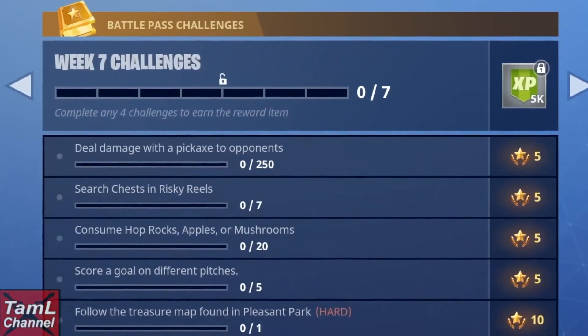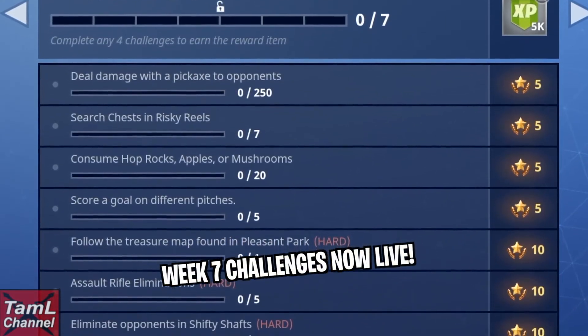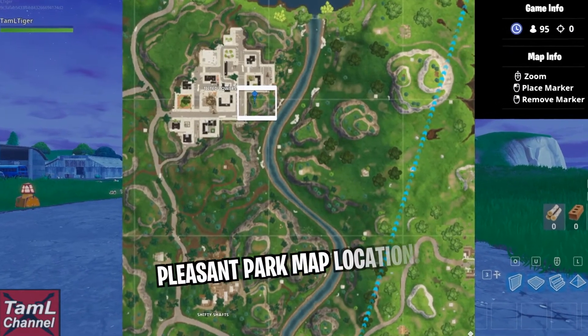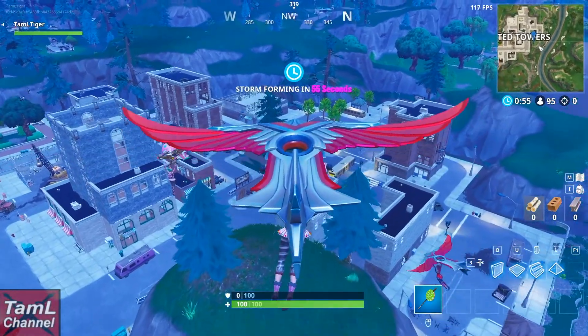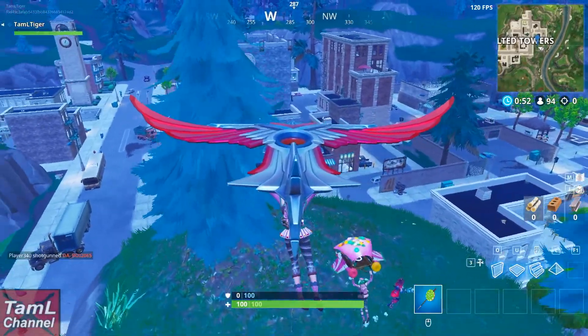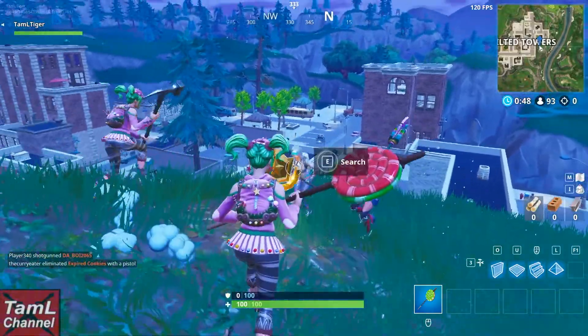Hi guys, the Week 7 challenges for Season 4 are now live and this is a guide on helping you get through them. For the Pleasant Park map, the location is on that hill on the southeast of Tilted Towers. It's very busy, and the first challenge is to do pickaxe damage.